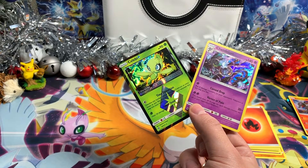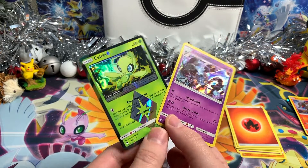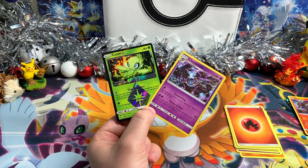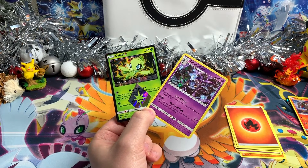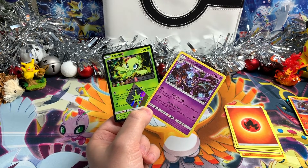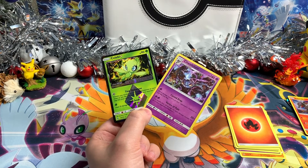Yeah, let me double check — on the 19th of December, so very soon! Cool, so I got Celebi Prism Star and Chandelure holographic. Remember to go check the other videos — all the information is available in the description under this video. Thank you guys for watching, remember to watch all of our videos, and see you later!